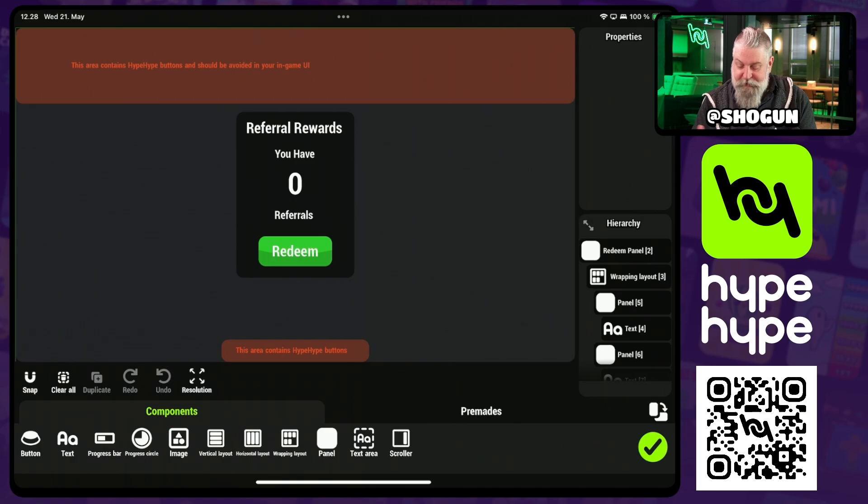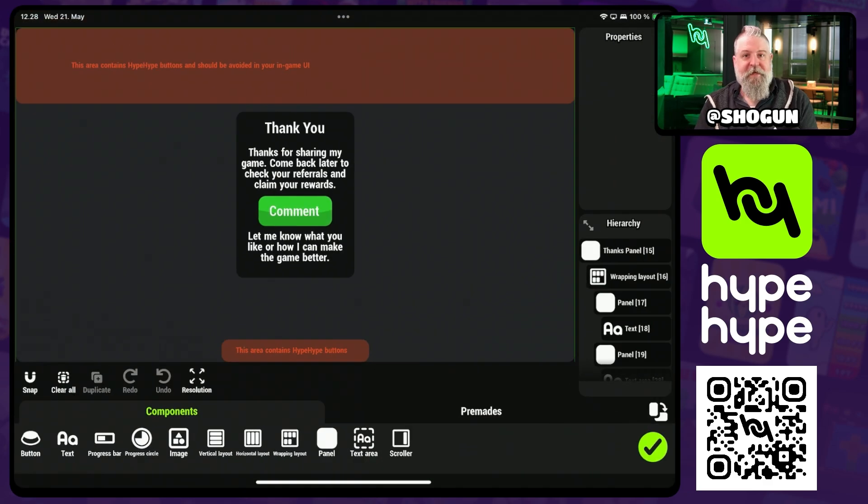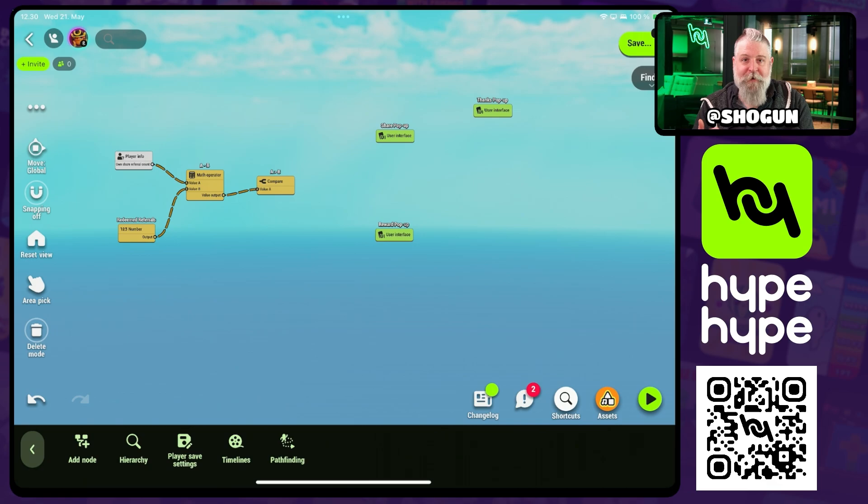Next is the rewards pop-up. This is the one the player gets if they do have referrals to redeem. It tells them how many referrals they have and has a button to allow them to redeem those referrals. Finally, we have the thank you pop-up, which comes after the button has been pressed on either of the previous two pop-ups. It thanks the player for sharing and encourages them to come back and check their referral count later. We've also added a comment button to encourage more social interaction. In this video I'm not going to go into how to build your own user interfaces — we have videos on our YouTube and resources on the learning hub that can help with that.